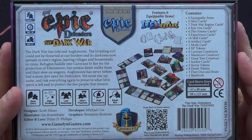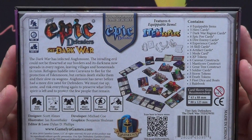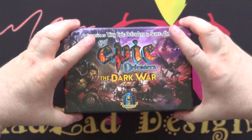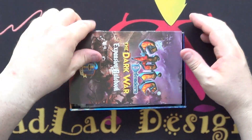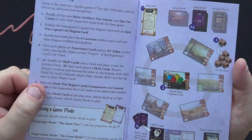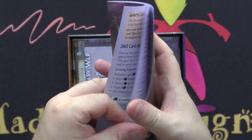I know there are things that you actually build inside here. Let's open it up and take a look. We have nice artwork on the inside - lovely. Again an instruction booklet which you'll have to have a good look at.